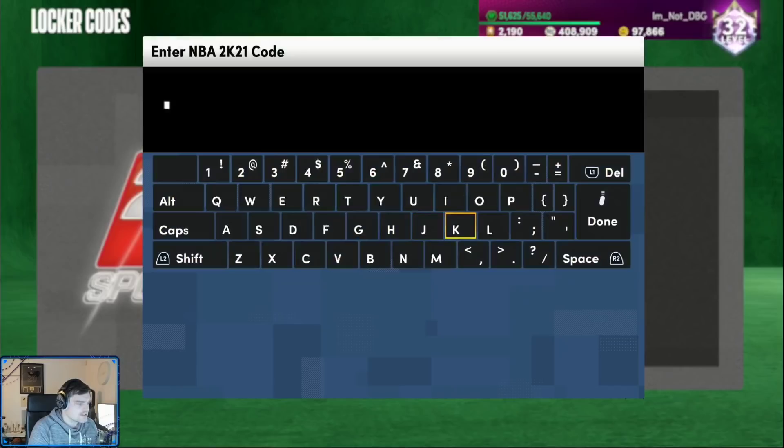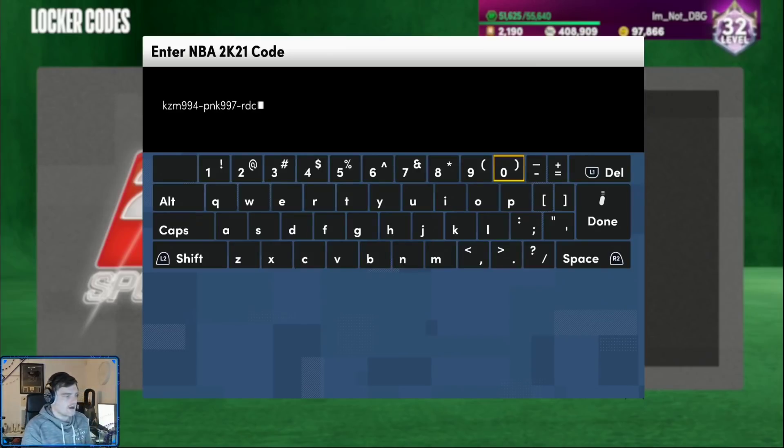The locker code is: KZM994-PNK, I'm pretty sure, then M997-RDC or DC9-988. This is what the locker code is. I'm pretty confident the mystery wasn't for Ty Lue — this is what the mystery was here.